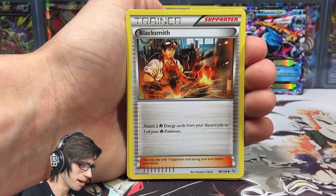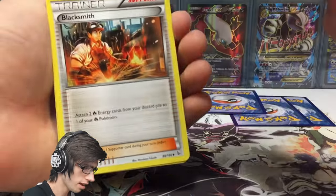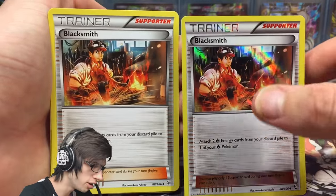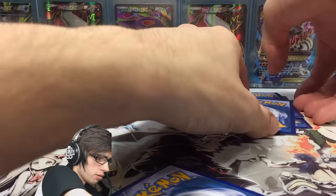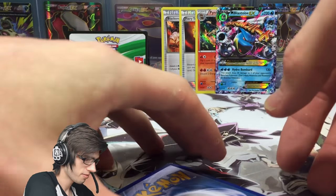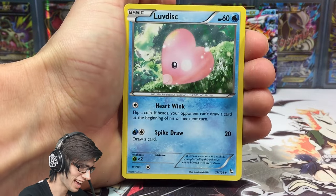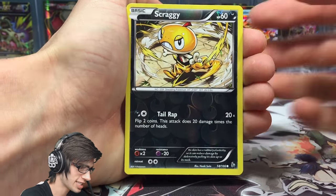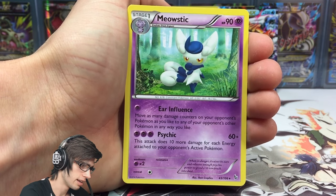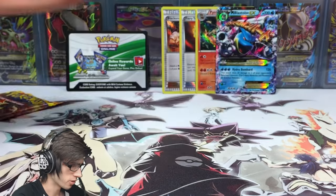We got a Phoebus, a Blacksmith - so there is the regular Blacksmith. As you guys can see, this is like an exclusive promo card to the Pyro box, but you do actually get it in the set as well. We got an Ultra Ball, Escargot - that one is another reverse common - and a Meowstic regular rare, which has 90 HP with Ear Influence and Psychic.